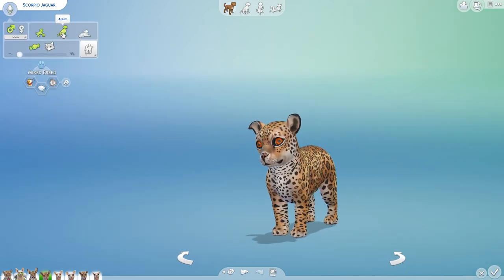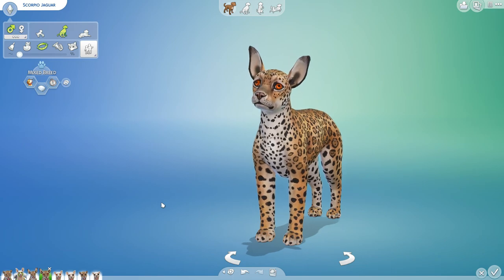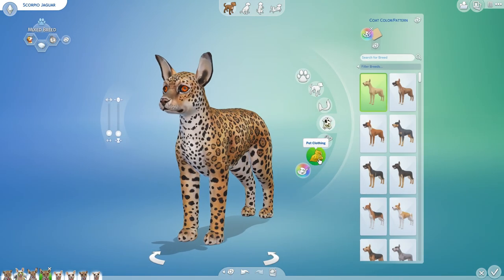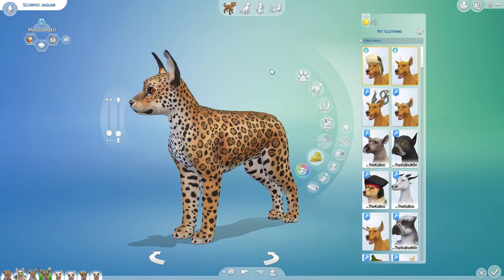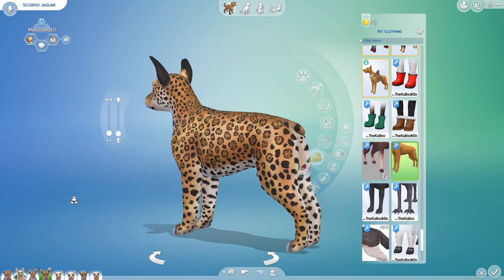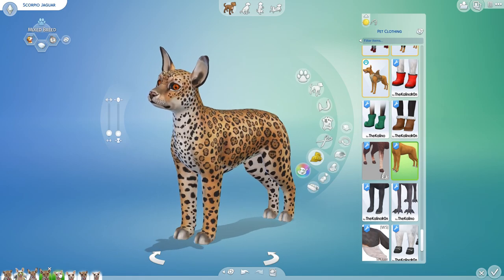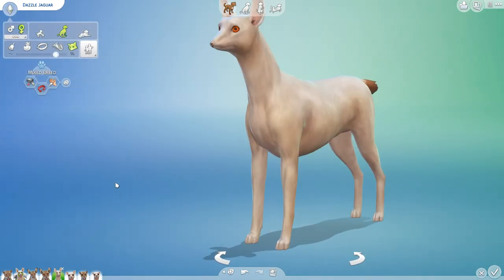All right, Scorpio, you're up next. This is actually a jaguar jaguar with gigantic ears — all the better to hear you with — and dad's hooves once more, and not a bit of a tail. I think those ears are going to unbalance them; the tail is actually so tiny, I worry they're going to be forward-facing all the time. But that big strong jaw, just like mom. What about you, Dazzle? Are you going to give us a little razzle-dazzle?